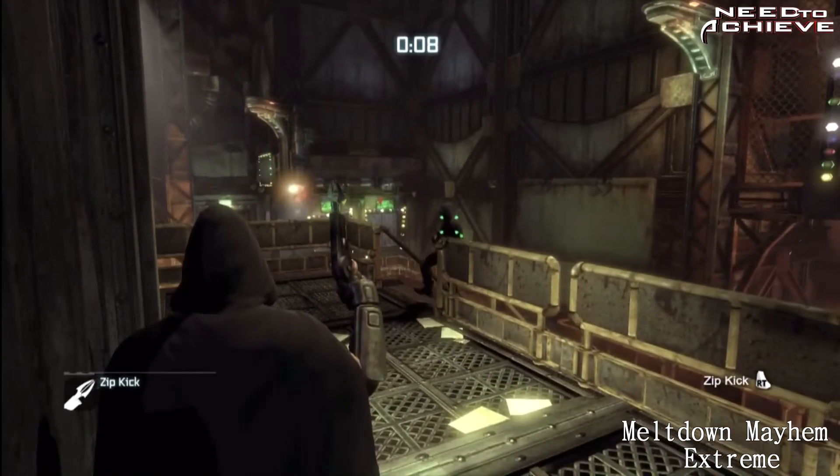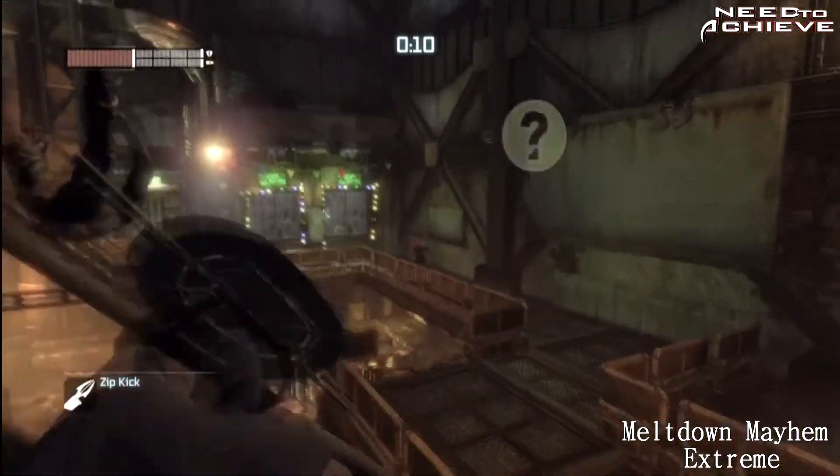Make sure you get in front of the fire extinguisher before you do the zip kick. There we go, that's one down.